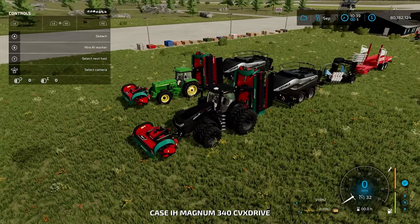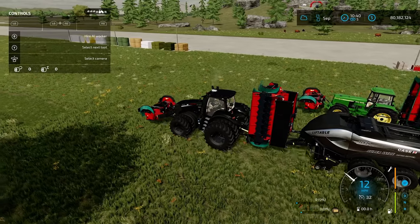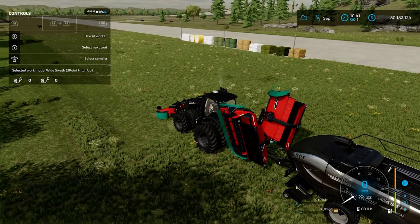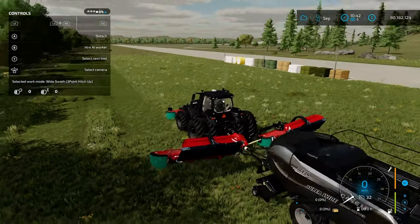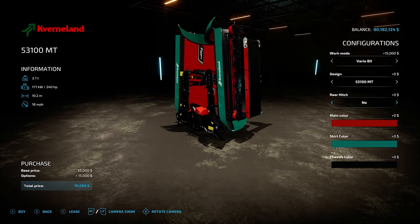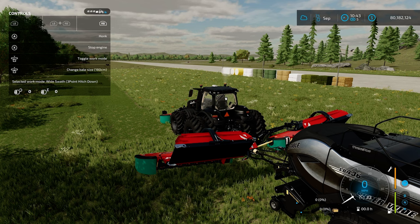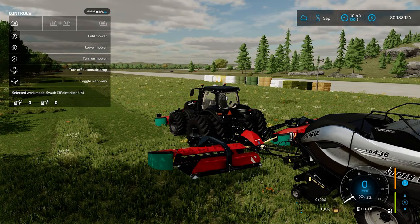Let's take a look at if we were doing this for silage instead, because it is a different setup for silage. Again, front mower is just a standard front mower. Rear mower, you're going to do the windrow, obviously. And you're going to do a low pin hitch. If we take a look at it in the store, this time we're going to go for the low pin hitch. That way, it'll connect up to your baler directly. And you're going to make sure when you start it up the first time that you're going to swathing. It doesn't matter whether you have the three-point hitch up or down because it's the low ball, and that's not going to affect anything.